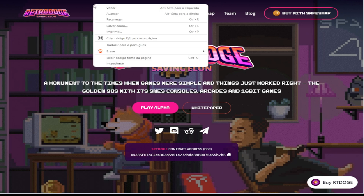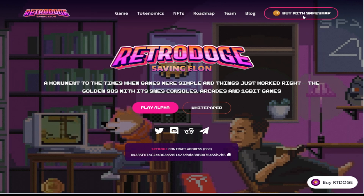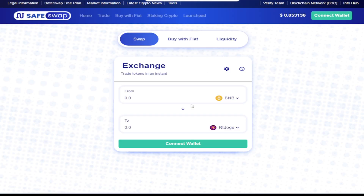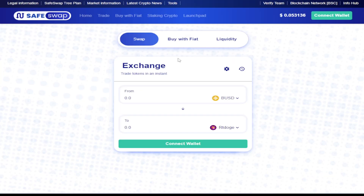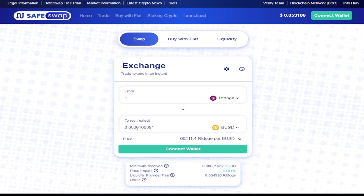Aqui a tela principal já dá a opção para vocês comprarem o token. Se você olhar aqui nessa corretora SafeSwap, a gente pode ver que o token dele já está ativo. A gente pode clicar em Swap e usar o BNB como referência. O token, como eu falei, ele é bem barato, bem em conta. Então a gente vai ter que farmar muito token. Mas como eu falei, está em fase de alfa, então a gente não sabe como é que vai ser o andar da carruagem pela plataforma. O token está aqui 0.00001 centavo de dólar, bem baratinho mesmo.